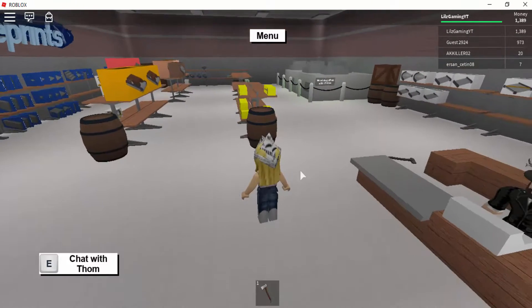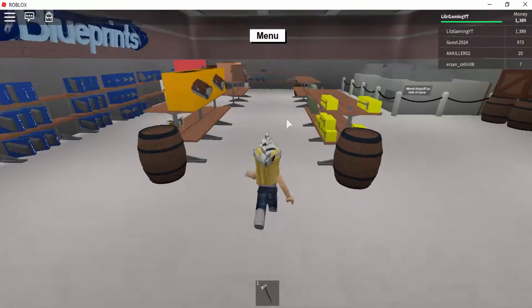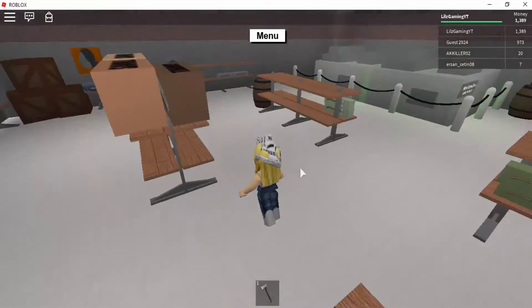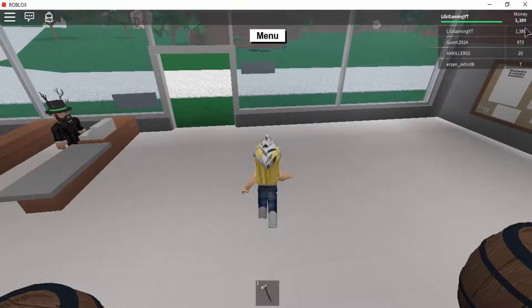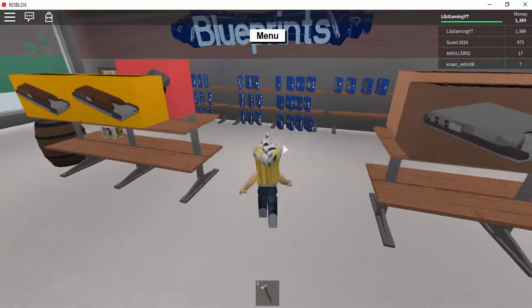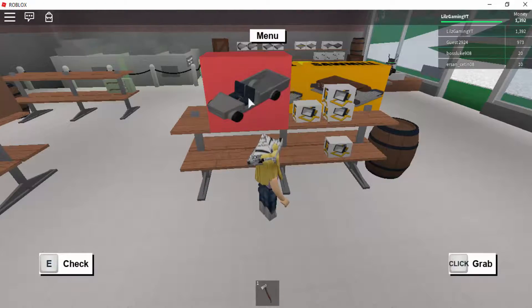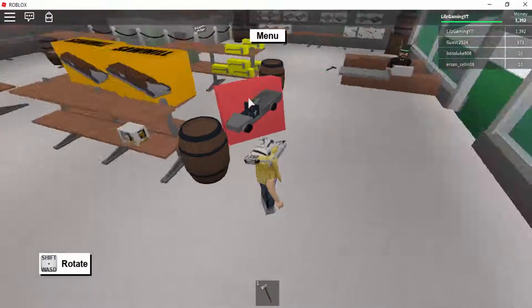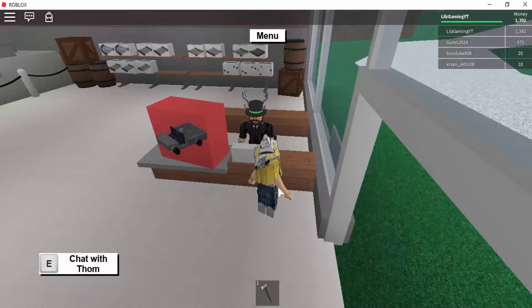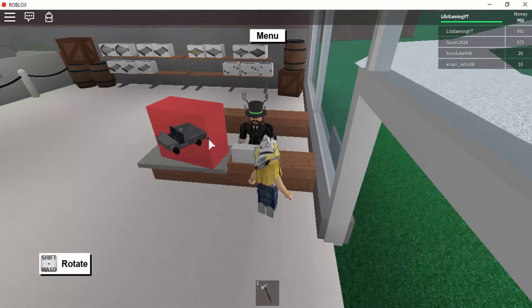Now I've got a little bit of money I've decided to go for a bit of shopping at the Wood-R Us store. I currently have 1389 money which is quite a lot. Let's look at getting a truck - a utility truck costs 400 which is definitely enough. We should buy that - it's gonna be much more efficient to carry wood. Let's get this outside.